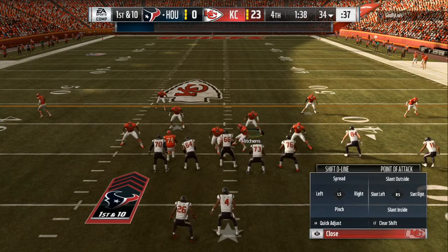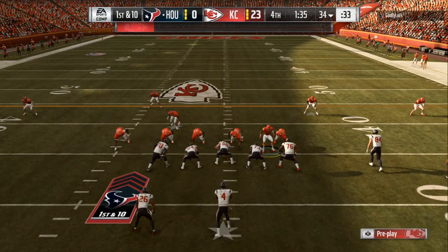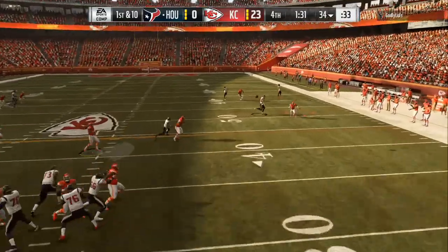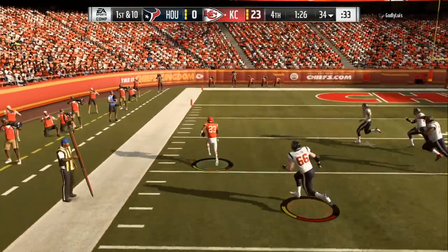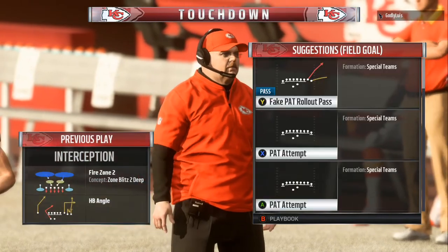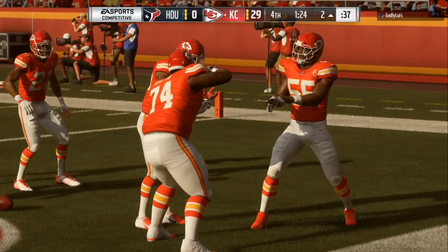What I did was hard flat on the left side and put a soft flat on the right side. This time I'm going to out-think my opponent — I'm going to take the guy next to my user and bluff blitz him. Everything is set up: I take that first read which might be the running back, and if I do it correctly he throws it into the soft flat and we get a user pick 6.